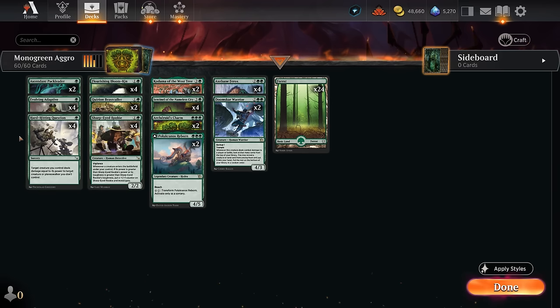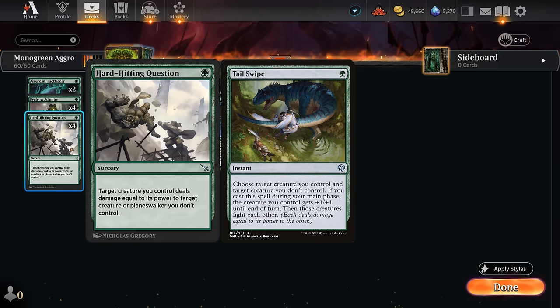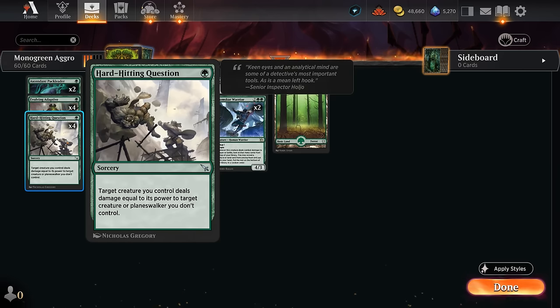Our one-mana removal spell of choice is now Hard-Hitting Question, playing this over Tail Swipe. Tail Swipe has the advantage of being an instant, but it actually fights the two creatures so we also damage our own creature, making it harder to set up an attack. Hard-Hitting Question is a sorcery, but it can also hit opposing Planeswalkers and doesn't actually fight. It's a pretty close call between the two, but I've been pretty happy with Hard-Hitting Question.